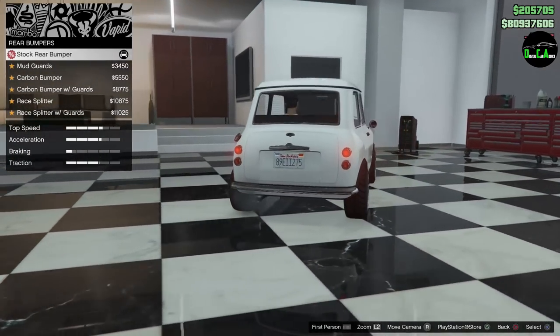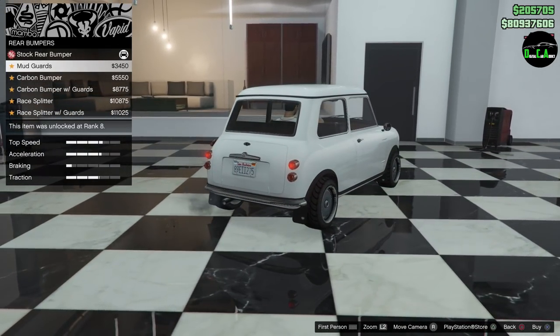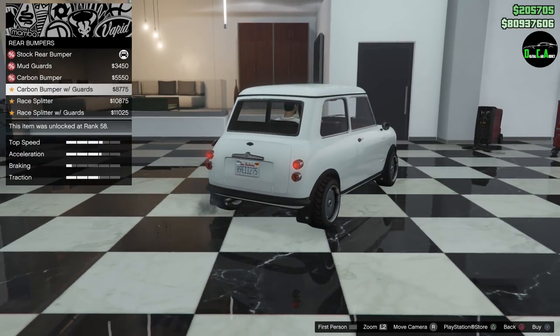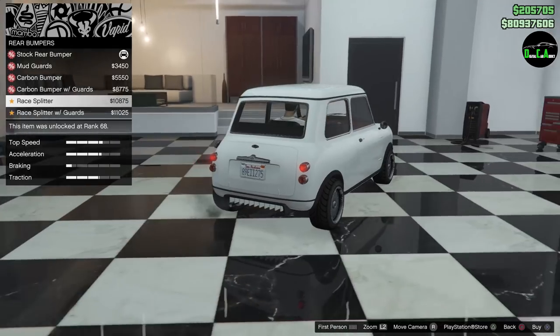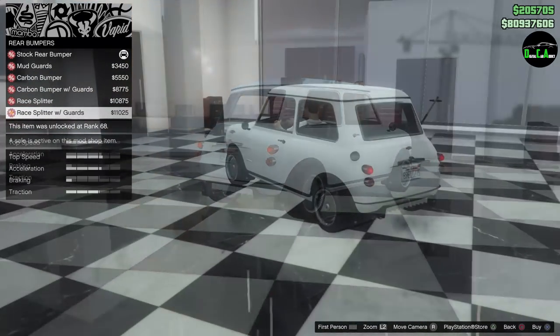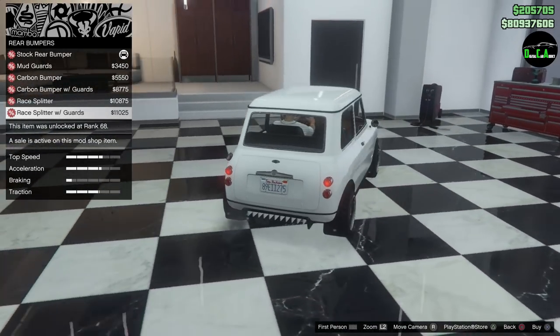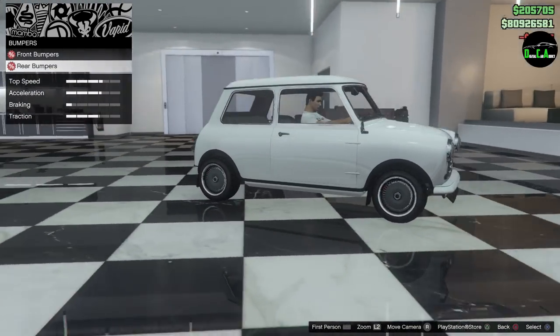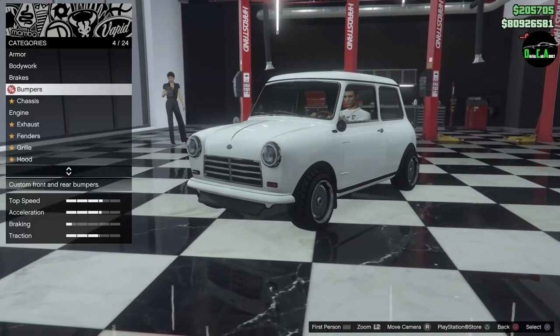For the rear, we've got mud guards — that is cool, I like that a lot. We've got the carbon bumper, carbon bumper with guards, ray splitter, and ray splitter with guards. I guess I'm going to go with the ray splitter with the guards because of that front bumper.